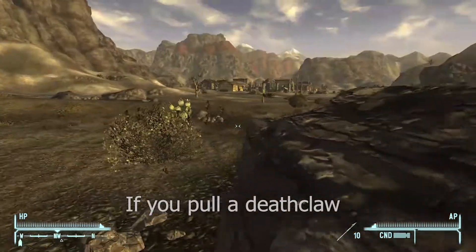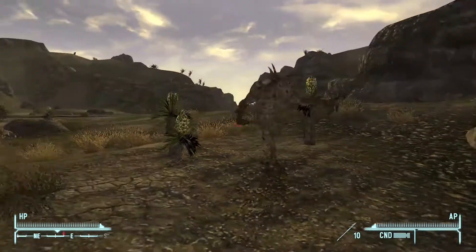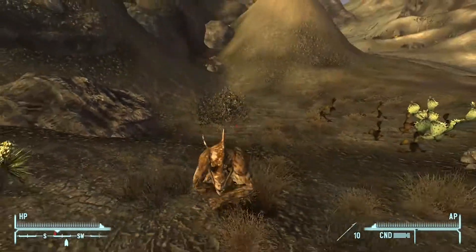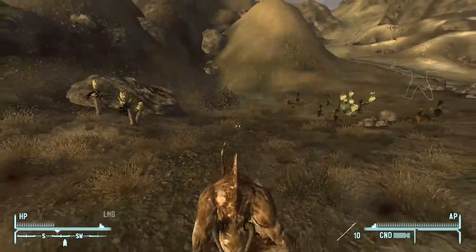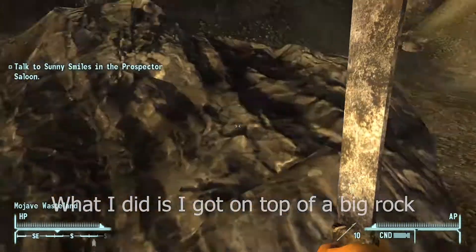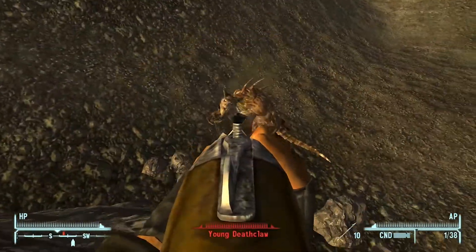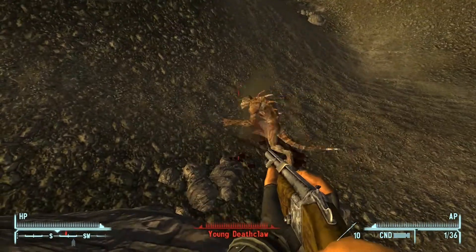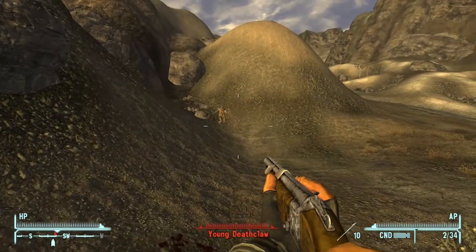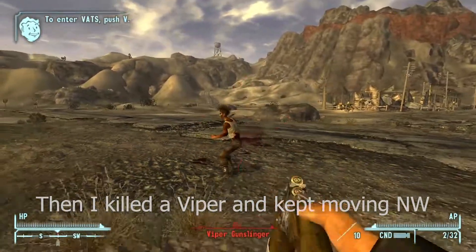If you pull a Deathclaw you are very much dead. What I did is I got on top of a big rock until the Deathclaw left. Then I killed a Viper and kept moving northwest.